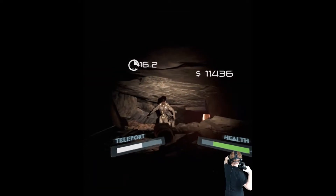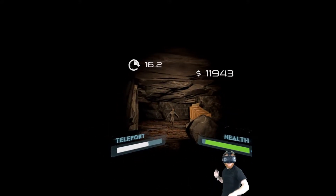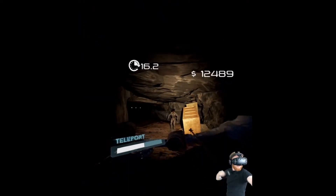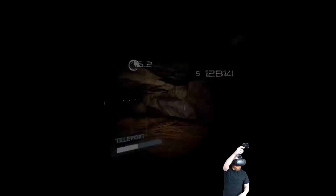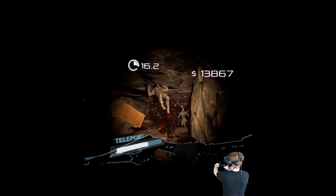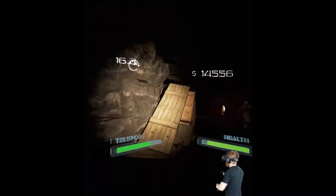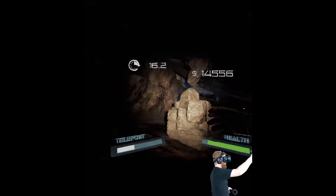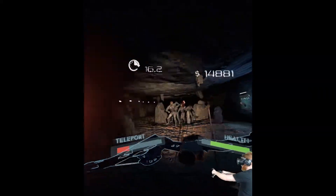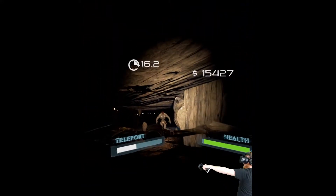Stay away from me. This boulder should provide some pathing issues for the zombies. I find it a bit weird that this game is like - just use guns and stuff, hold out until you can get a bow and arrow, and then you're set. You don't have to use guns anymore, you don't have to worry about anything when you have a bow and arrow.